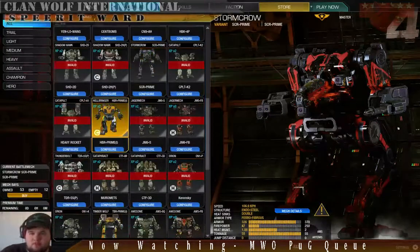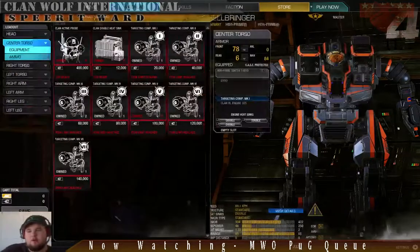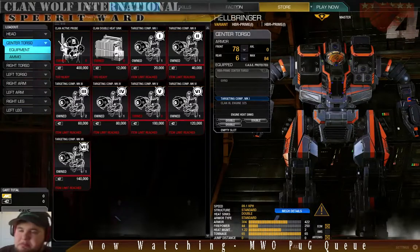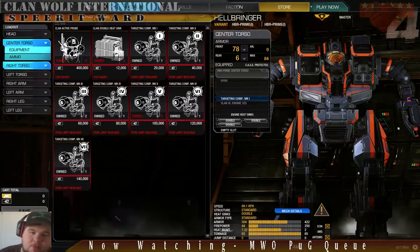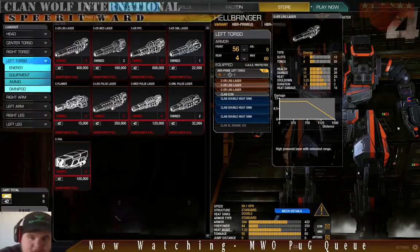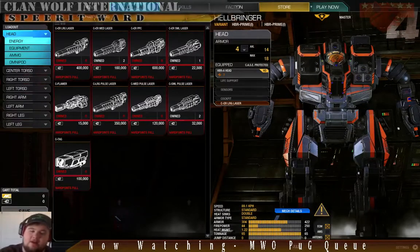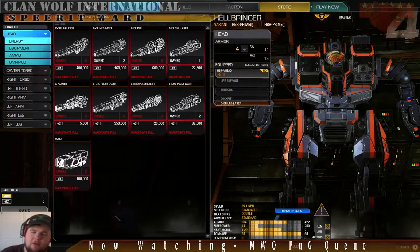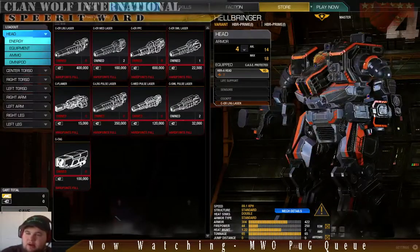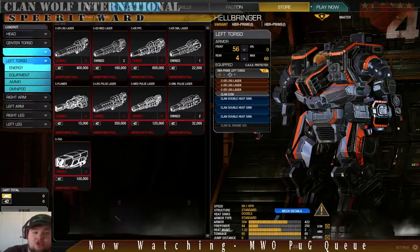Next is the Hellbringer. This thing is specifically long range poke. With that ECM it makes you a lot harder to target — you're not getting LRM'd, hopefully. It's got a Targeting Computer right in the CT. The right torso is nothing but a whole bunch of heat sinks, and you'll find out why. The left torso is your damage dealer: three ER Large Lasers and the ECM, accompanied by the fourth ER Large Laser in the head. So that's just four ER Large Lasers — two weapon groups, fire and fire.